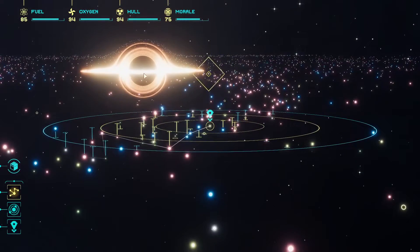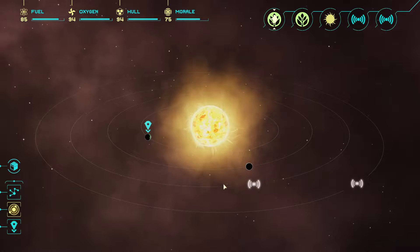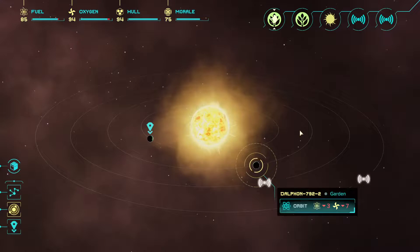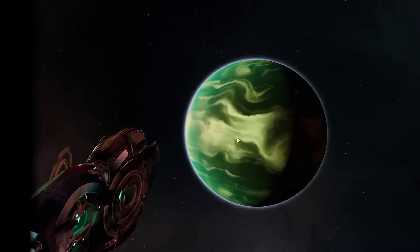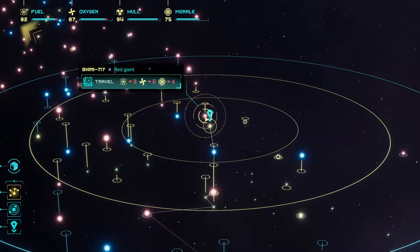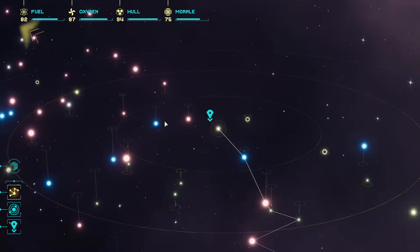We've got a new objective which is to head way out into the galaxy, almost to that black hole by the looks of it. Let's check if we researched any of this — I don't think we did. We could go back to those ships as well. I don't think we really need any oxygen. There's no anomalies so I think we'll just jump to the next system. Let's go to this red giant — that's the one that's appealing to me.